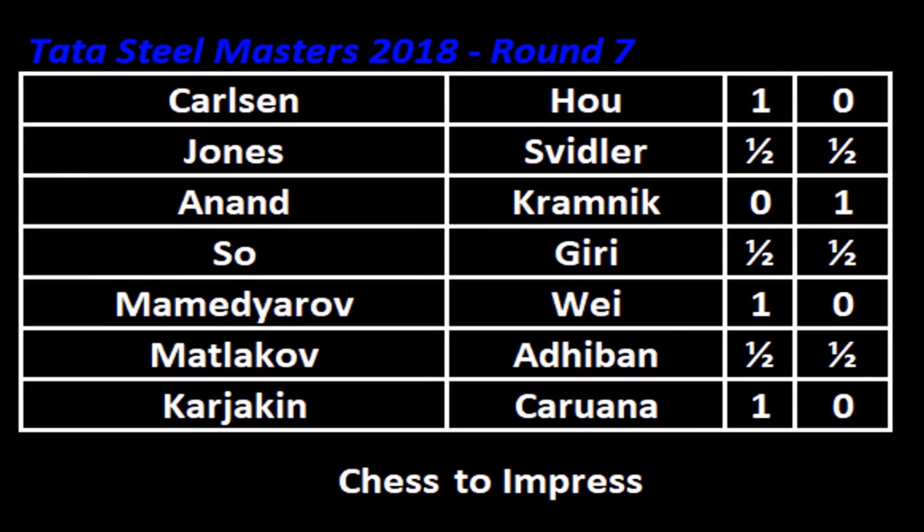The results of round seven: the world champion Magnus Carlsen defeated the strongest female player on the planet, but it was a long struggle — Carlsen had to sacrifice an exchange in the endgame, but in the end he won. Jones and Svitler played a draw. Vishwanathan Anand played Vladimir Kramnik — they played for the world title in 2008, Anand won that match — but in this game he lost with the white pieces; nice game from Kramnik. Wesley So and Anish Giri, two players at the top of the ranking, played a draw. We saw Mamedjarov against Wei Yi. Matlakov and Adibam played a draw. And Fabiano Caruana, who has a bad tournament, blundered a pawn just after the opening, and Sergei Karjakin managed to win that game.